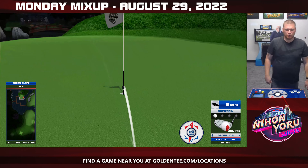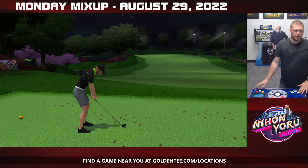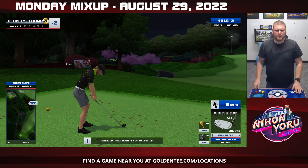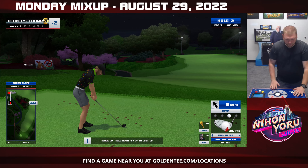GoldenTee.com slash locations — find a Golden Tee Live or Golden Tee PGA Tour game updated to 2022 to get into today's contest. Hole 2, typically hole 9, a par 5. You can get close to that green, but for the sake of not screwing up, we're going to hit a nice little driver with bite. Backspin gives you more hops, and when you're trying to avoid the water, bite helps the ball settle down easier.